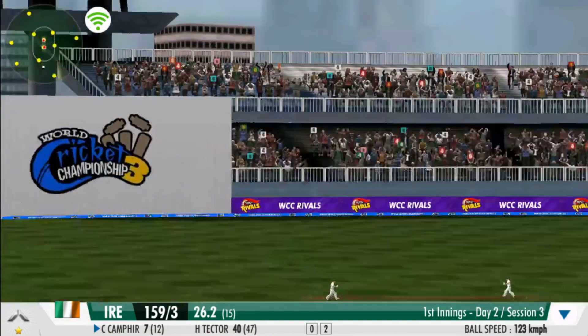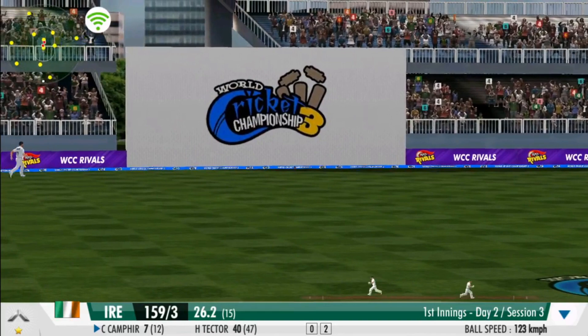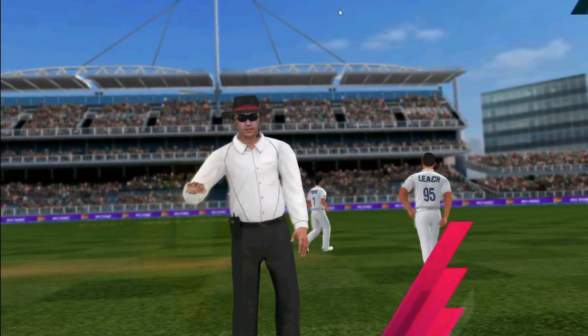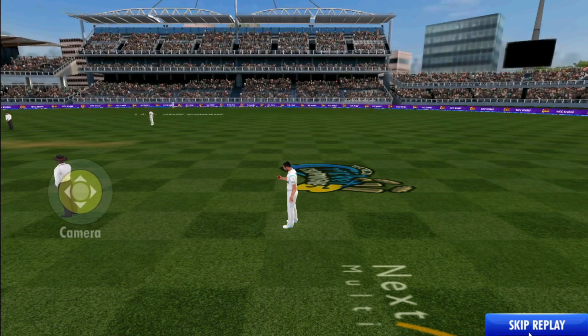A well-camouflaged slower one — really tough to read. There can't be a straighter straight drive — that's right in the middle of the gap and it's racing away to the boundary.